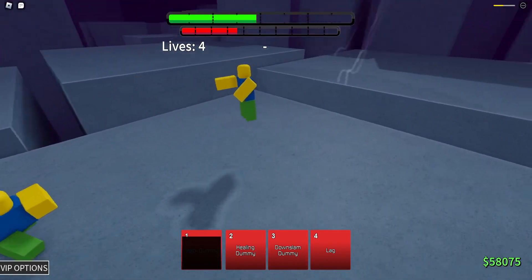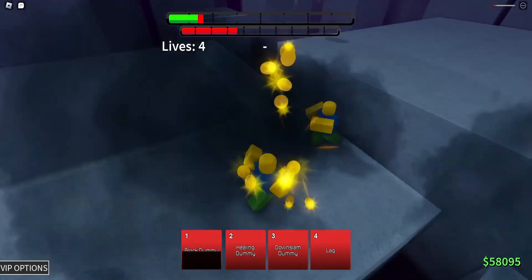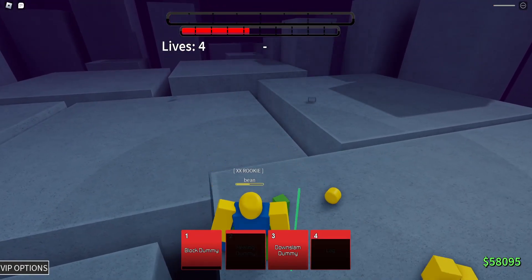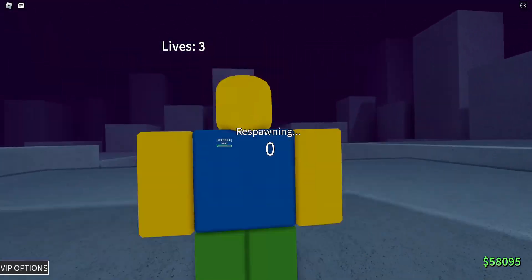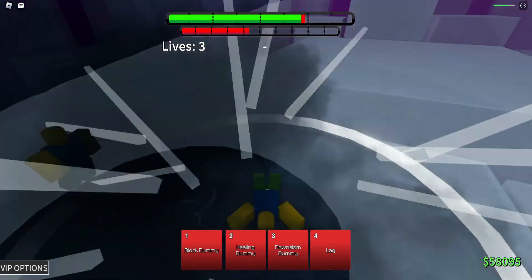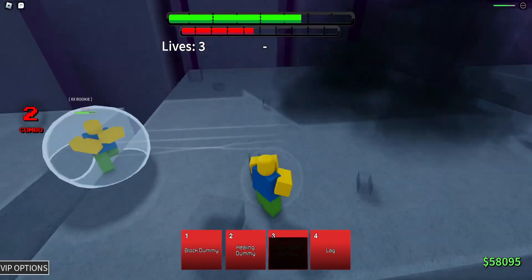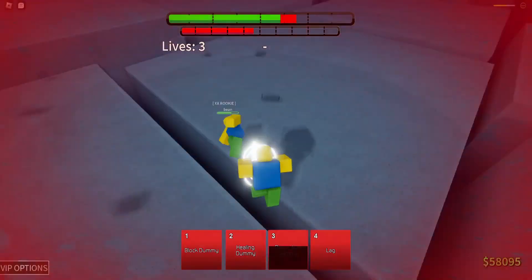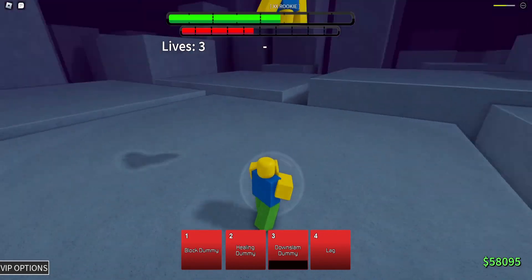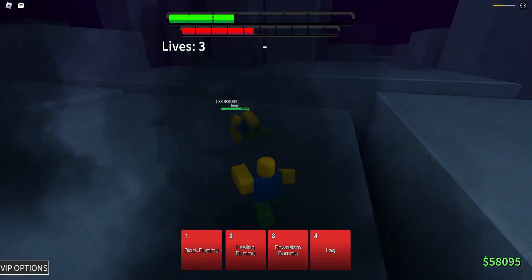Just counter lag with lag I guess. He found me but I can't find him. Such a banger. Thank you Healing Dummy, very good. Oh, ABA is just adding things that don't do anything — it's great. I can't do anything. I just throw out a move. If nothing works, throw out moves. Such a great addition to the game.